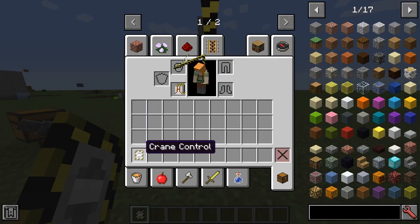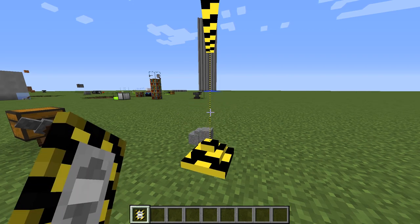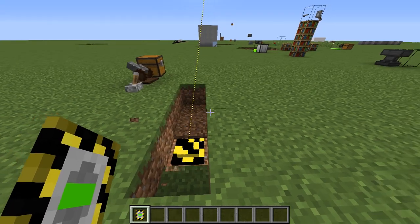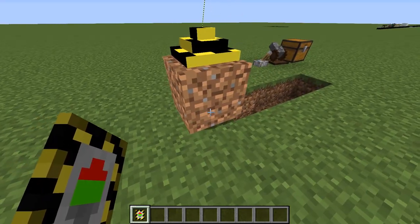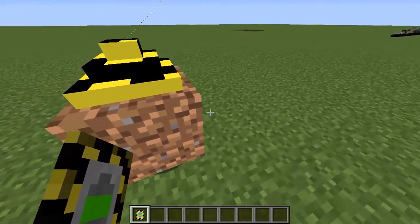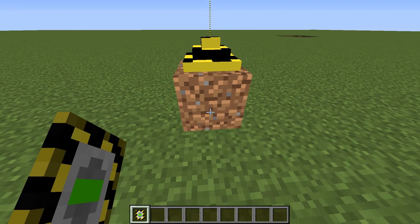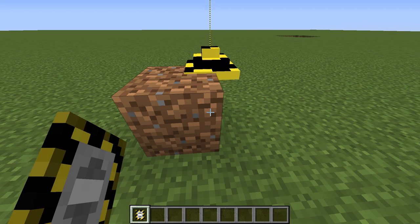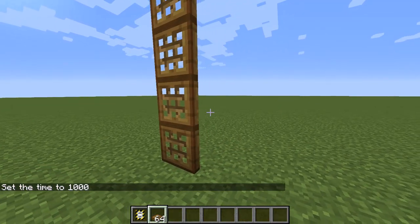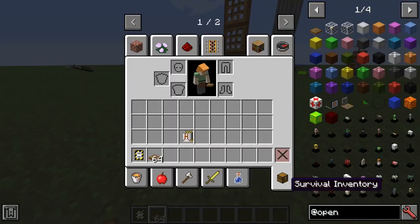Here we've got the crane backpack and the crane control in hand. If I press shift and right click, it will go down. Then we right click and it will go back up. We can take this block and move it somewhere else — so say we wanted to place it down here. We also have this block, the jaded ladder — named after jaded cap — so it's a trapdoor but also a ladder. That's pretty fun.